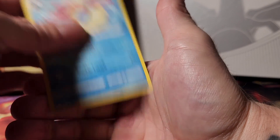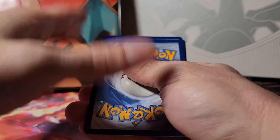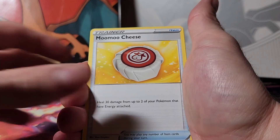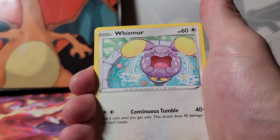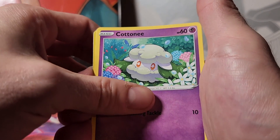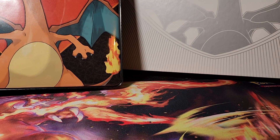Last but not least — good old Vivid Voltage. Come on, some last-pack magic, let's see it! Code card. Not feeling good — I just don't feel it. Fire Energy, Kakuna, Muu-Muu cheese, Sableye, Nincada, Whismur, Drillbur, Wailmer, Cottonee, reverse holo Rocky Helmet, and a rare Barraskewda. So not so many hits at the end, but we did get a couple of good ones in there.